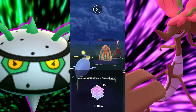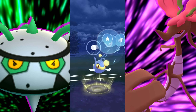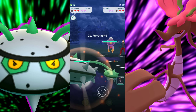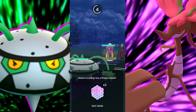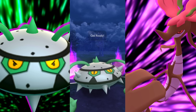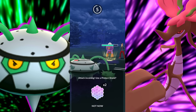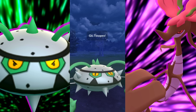Getting to the next Ice Beam — Obstagoon is really not going to be able to do much here, unless it has Gunk Shot with the energy ready. We're looking good. We don't have any more shields, so we just let this go. They're getting the boost, so we swap in — bring in the Ferrothorn. They're going to be able to farm us up, but we are at an Ice Beam. I swapped just in case the game didn't let me get the charge move off. Moving on to our next one — taking the win again with the Azumarill at the end.